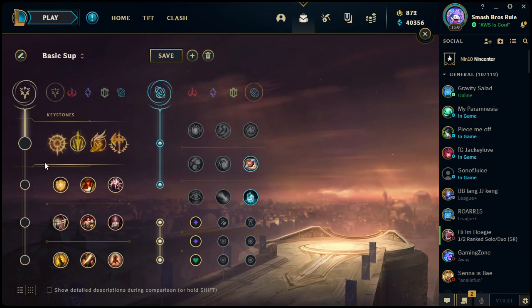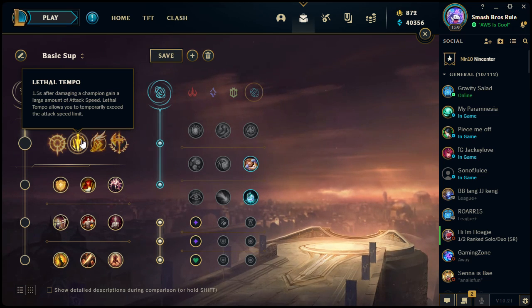Press the Attack is generally reserved for the AD carry role. One champion it really shines on is Vayne, due to her passive ability that creates a ring around each enemy, and every third hit deals bonus true damage. Basically you're proccing your keystone along with proccing Vayne's ability, dealing lots and lots of damage — which is why she's very good against the large number of tanks in the game.